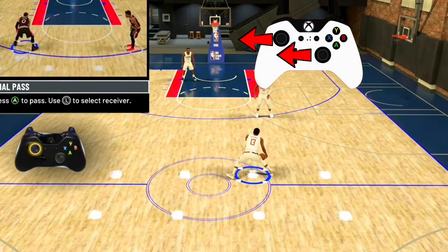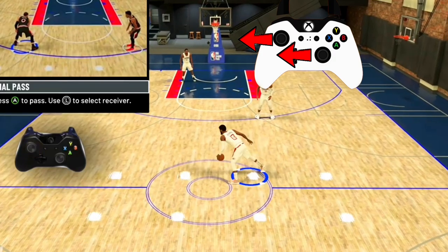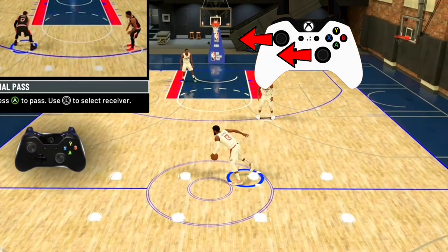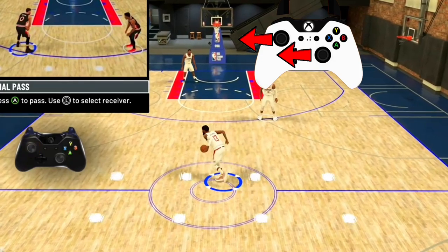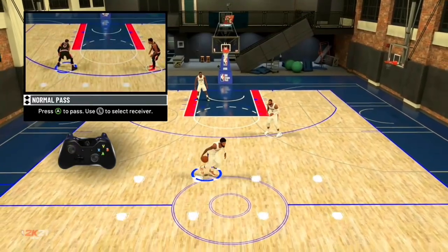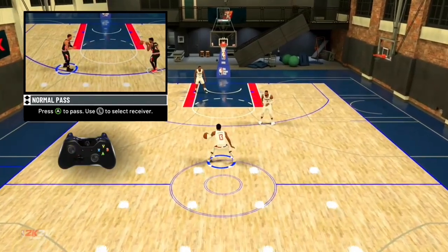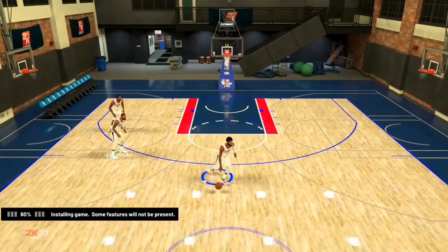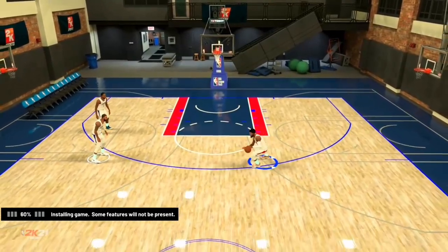When we're crossing to the left and the ball's in the right hand, we're flicking the right stick to the left and then the left stick to the left. It's a simple one-two motion — boom boom, one two. So essentially you flick both sticks away from the ball hand. Right stick before left stick — it's a one-two timing, that's all you need to know.